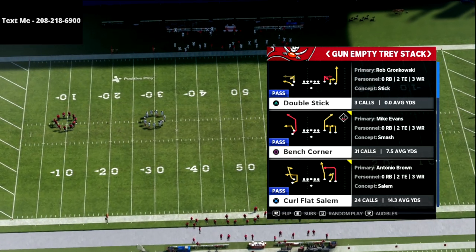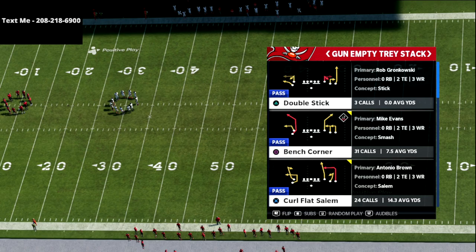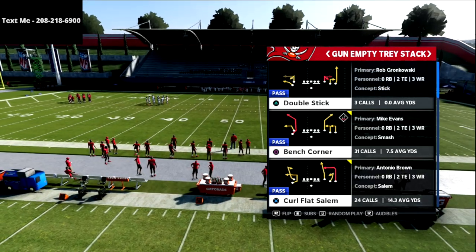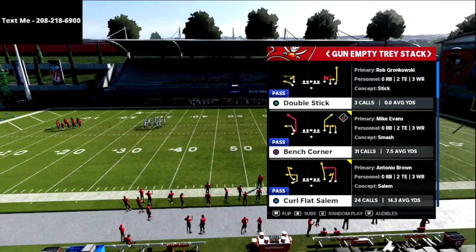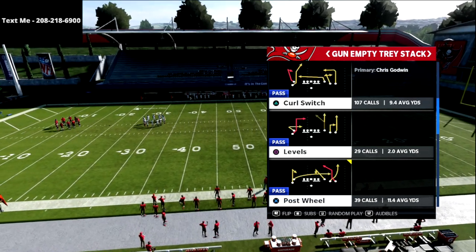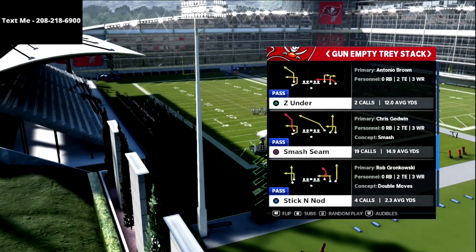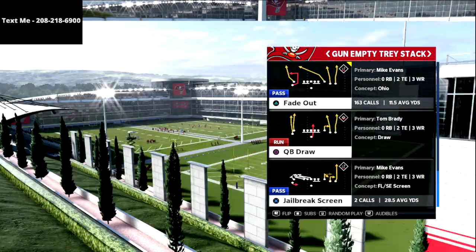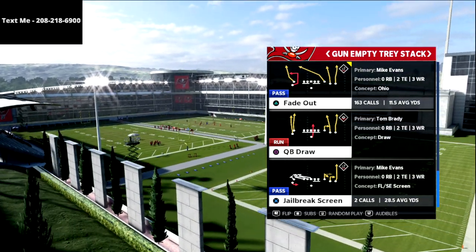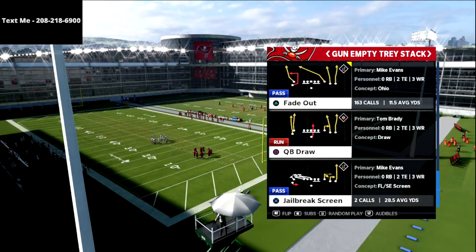Now in this video, I'm working out of the empty trade stack in the Pittsburgh Steelers playbook. We're going to be going over the Y-Crossing concept, which is one of my favorite passing concepts in the entire game. We're actually going to be doing this through the lens of one of my top two or three plays in the game right now — and that is Fade Out. We're going to use this play to create the Y-Crossing concept out of the air raid.